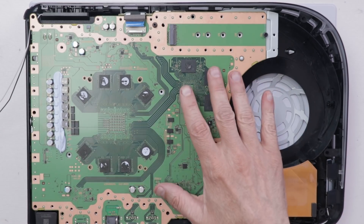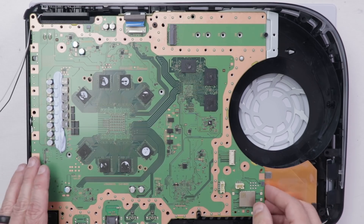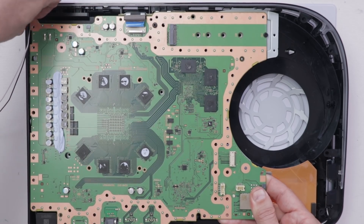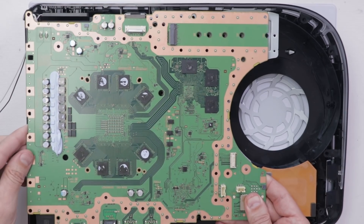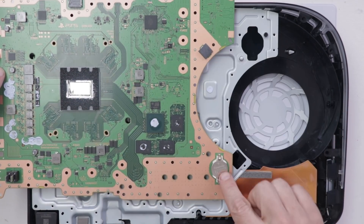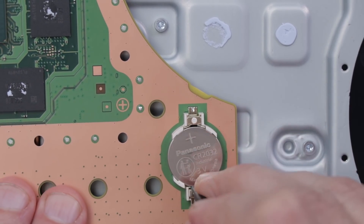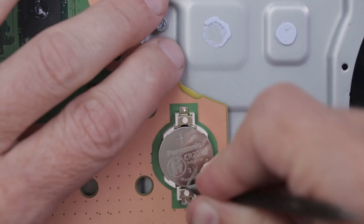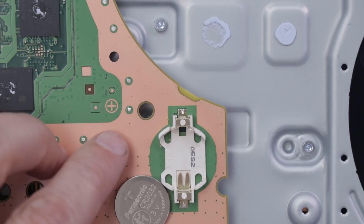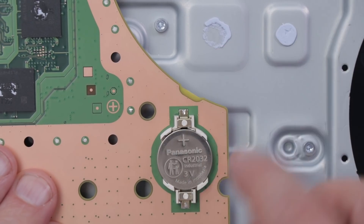Unfortunately on the PS5, they didn't put this battery on the top side of the board, so you actually have to remove the entire board in order to get to it on the other side. That also means you will have to be careful of liquid metal when you do this part — basically just don't be jostling the motherboard around. The PS5 has a Panasonic CR2032, and it is 3 volt just like all the others. Get the spudger down in here, push down pretty hard, then lift up and it'll pop out. To install a new one, make sure the plus is facing up, push in, and then snap it down.